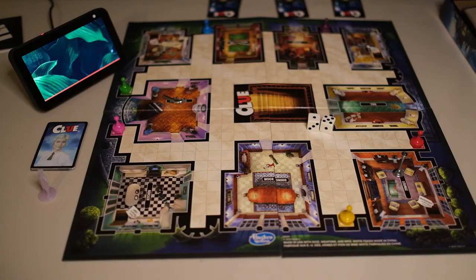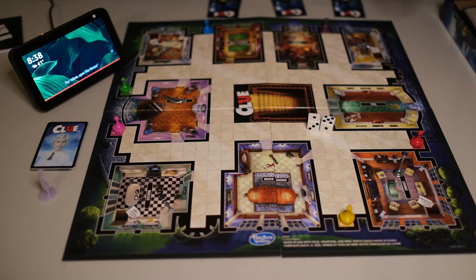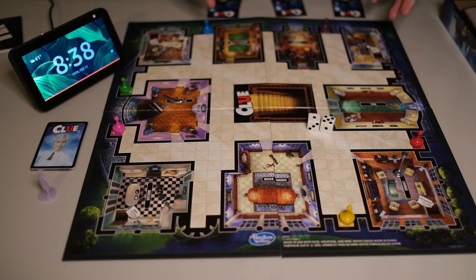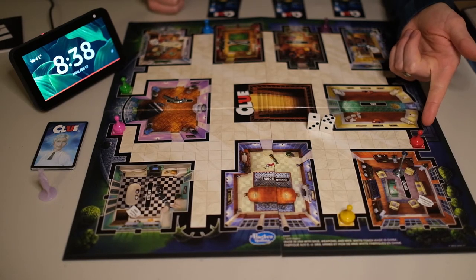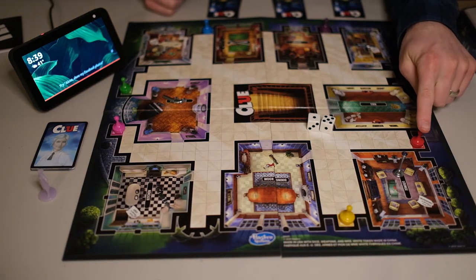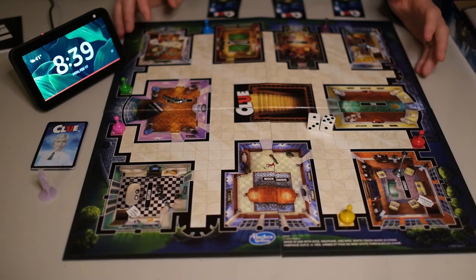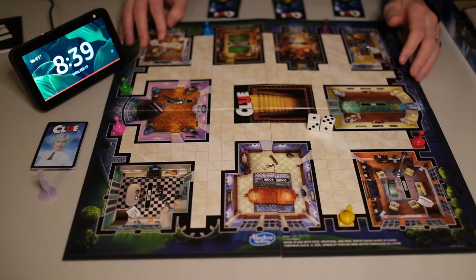Okay, with the help of some movie magic the board is now ready to go. I've randomly placed the weapons in the different rooms and all the characters are on their places. I re-read the rules and remembered I had forgotten that Miss Scarlet always goes first, so since I'm just playing by myself I'm going to be Miss Scarlet. In reality you can't play by yourself — at least I don't think you can — but my wife didn't want to play with me, so anyway, here we are.